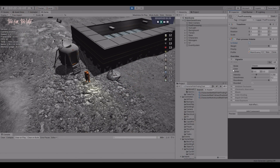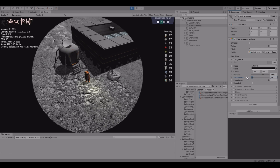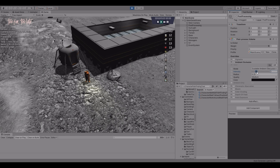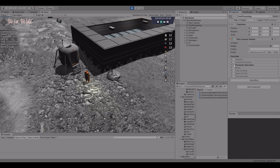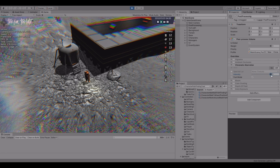Vignette darkens the edges of the screen and creates a spotlight effect in the center, enhancing immersion and focus on the gameplay. Ambient Occlusion adds shadows to the corners and crevices of objects, enhancing the realism and depth of the environment. Chromatic Aberration simulates camera lens distortion and adds color fringes to the edges of objects, creating a futuristic, space-like feeling.